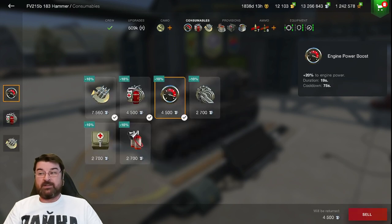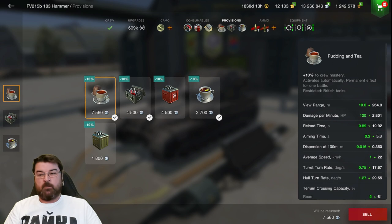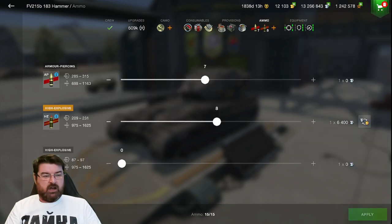I'm using the toolbox as standard and high-end consumables. For consumables: engine power boost for a little extra oomph, the multi-restoration pack, and adrenaline for potentially a better reload time. For provisions: tea to make the crew work harder, the protective kit, and black tea for even better crew performance.